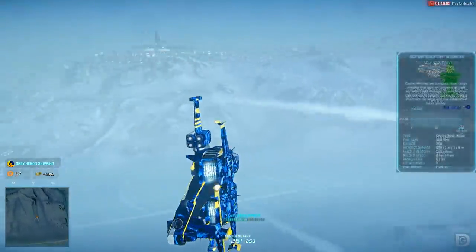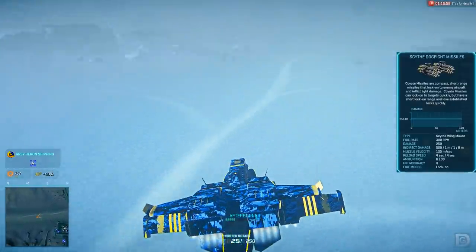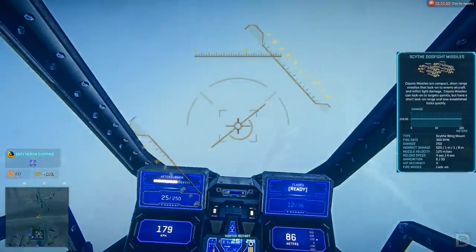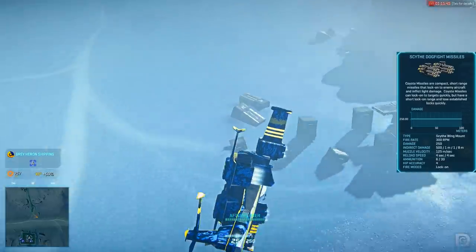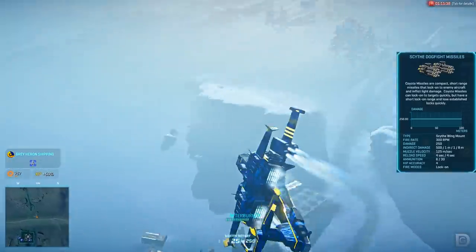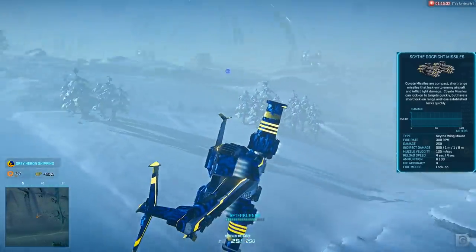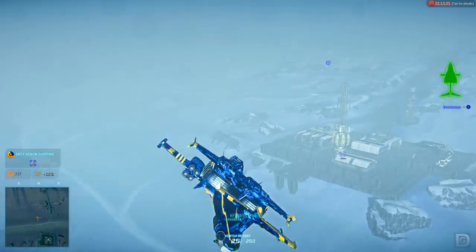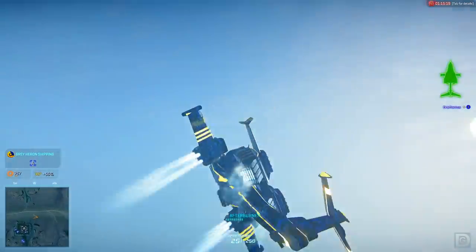The final new weapon are the Coyote missiles — air superiority lock-on missiles designed presumably for newer players who can't hit targets with rocket pods or prefer auto-aim. The main difference from current air-to-air missiles is that the Coyotes come with multiple missiles per magazine as opposed to just one missile at a time. Both require three magazines to drop an ESF. In their current iterations, all three new ESF weapons add great variety to the air combat scene beyond just rotary cannons and rocket pods.